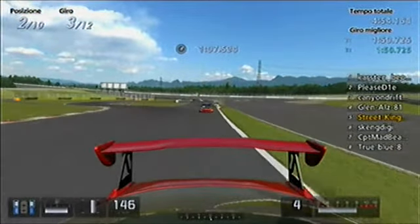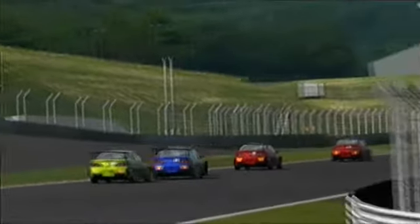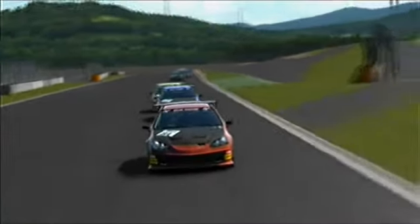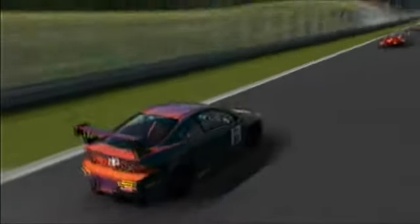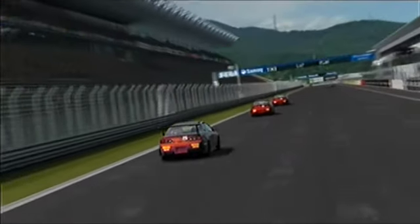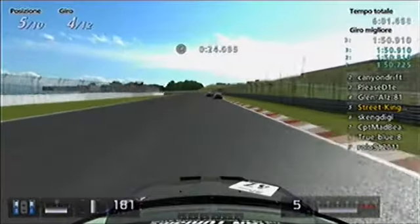It seems that Street King is just a little bit faster than the others in this part of the track. He's trying to attack Glen Halston. They touch each other but Glen Halston managed to keep his position. Now there's a long straight. Skank DJ is trying to take advantage of the fighting. Let's see how it goes at the end of the straight. Ian and Canyon are fighting each other.